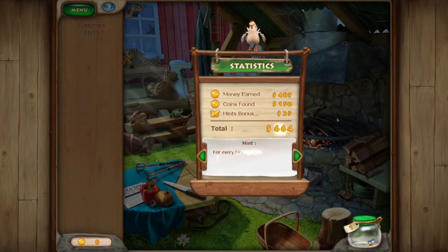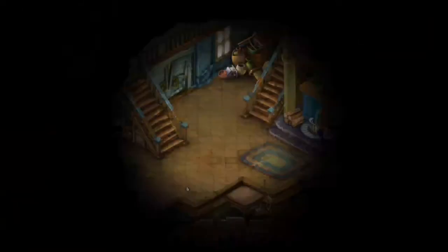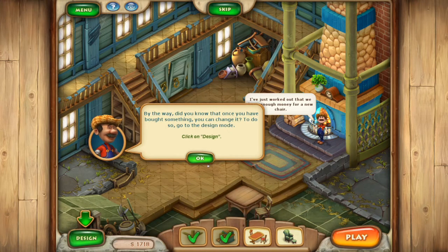Total 664. That's good. We have enough. By the way, did you know that once you have bought something, you can change it? It goes into the design mode.